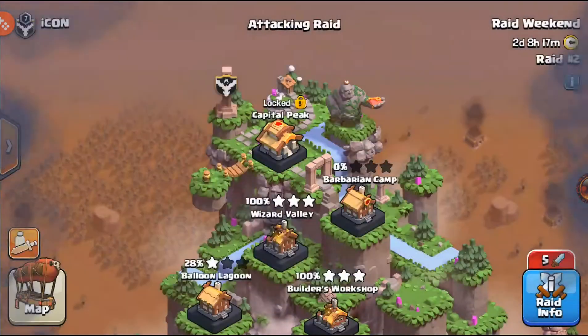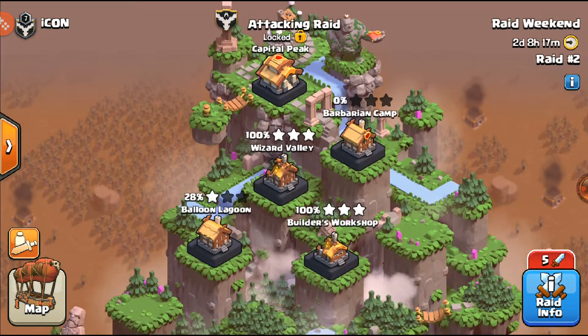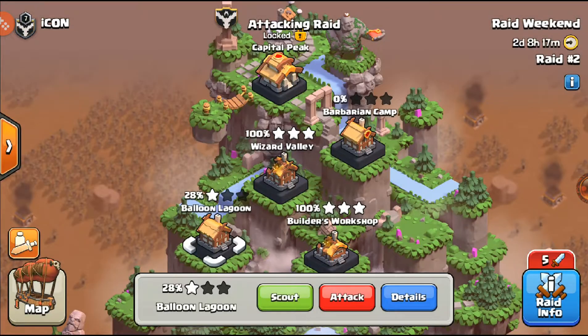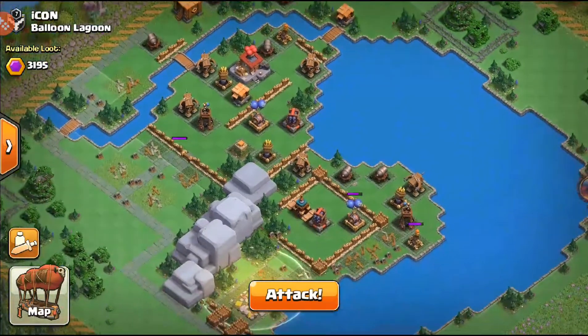We have done only 1 raid so far — actually 2. We have Wizard Valley tripled, Builders Workshop tripled. We just have to work on Barbarian Camp and Balloon Lagoon. Someone has currently done 1 attack already at 28% and 1 star, which isn't too bad. So this is what we have left right now.